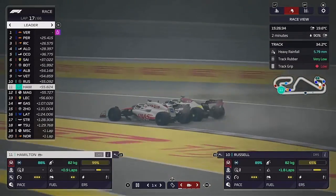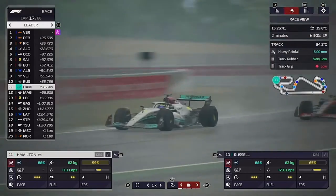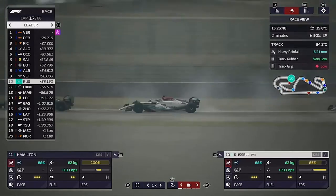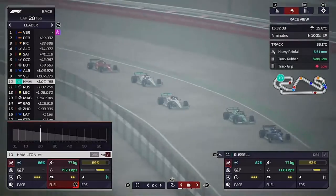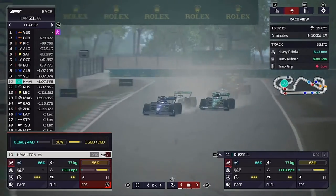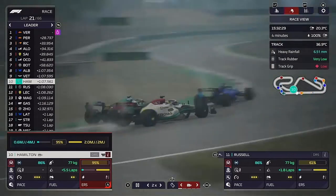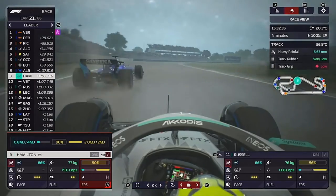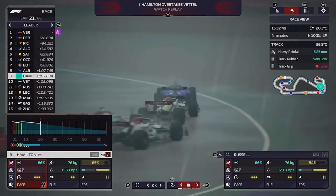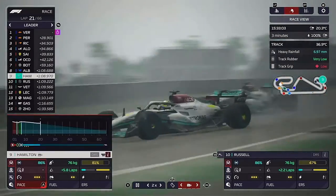Hamilton is now wheel to wheel with Magnussen, getting his way back through. George is ahead of him and we have some work to do — do we swap them over? Lewis is flying but so is George. We swap both of them around, and now Lewis is getting past Sebastian Vettel. With Lewis on a roll I decided to swap him around, though they may have actually overtaken each other without being told. Vettel is overtaken by Lewis, then by George, and now we're on the back of Alex Albon in the top ten for Williams.